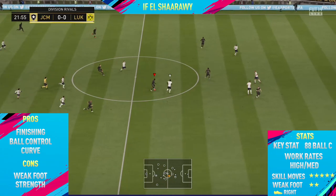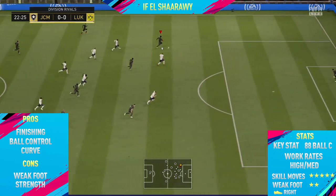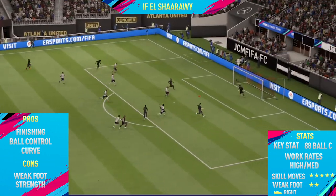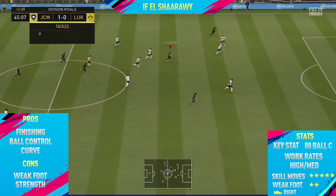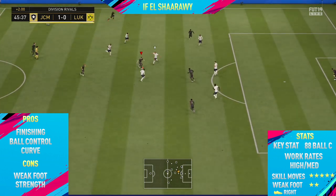Now let's get into the highlights. Moving into the highlights for 84-rated in-form Al-Shirari. The first pro I could find on this card was his finishing. Al-Shirari surprisingly has very good finishing for a winger — around the 83 finishing stat. But once you apply a chem style to him, it helps improve it even more, and this card can go up to the high 80s finishing, which is insanely good for a winger.